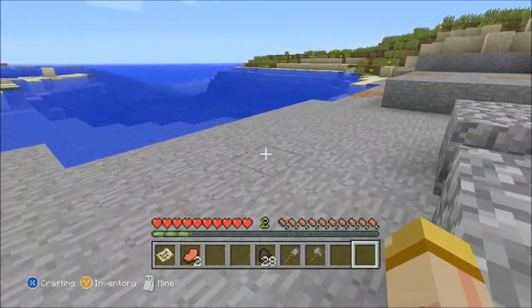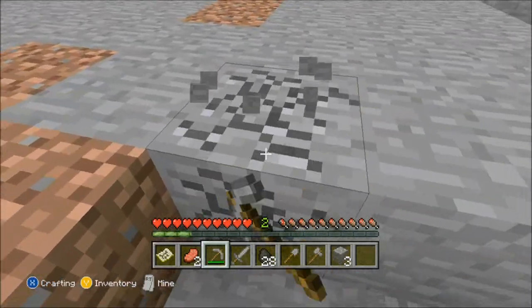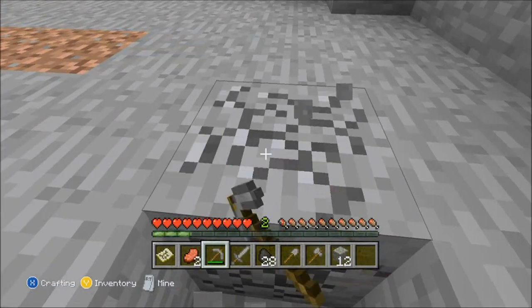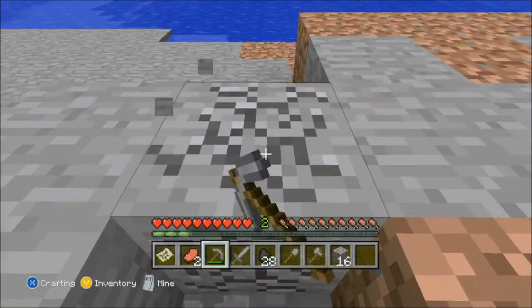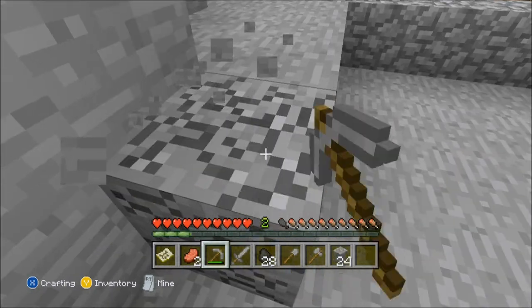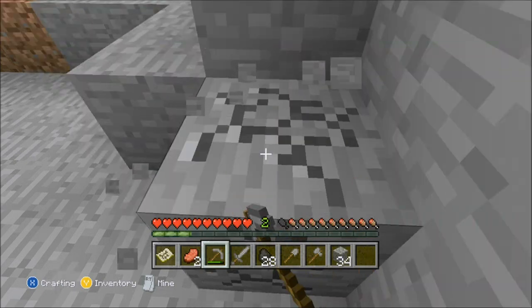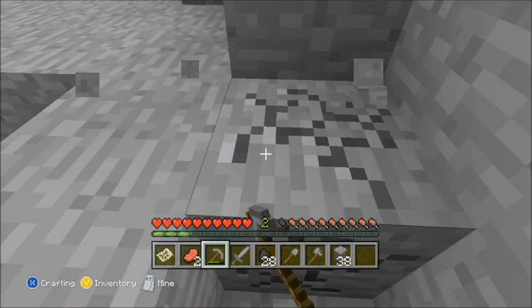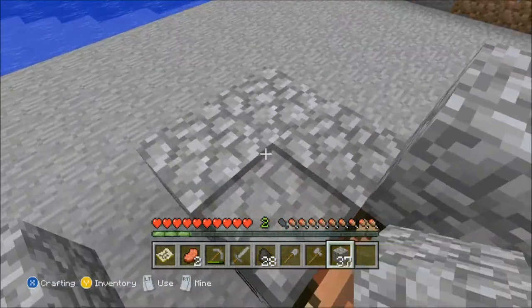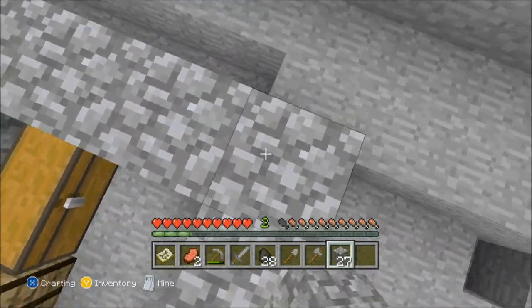Need some more cobblestone. We're going to be using this cobblestone to create the base of a small cottage that I'm going to build for the first night, because the first night is really important — you need something to stay in where you'll be safe, because all these monsters are going to pop out — what you call mobs — and they're going to kill you. And obviously when you die, you lose all your stuff.